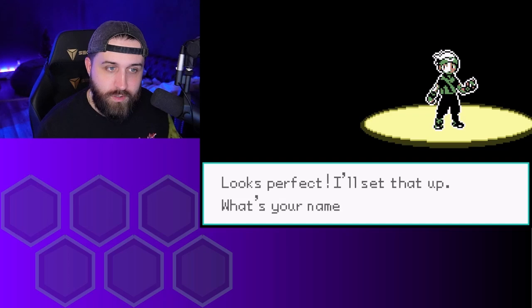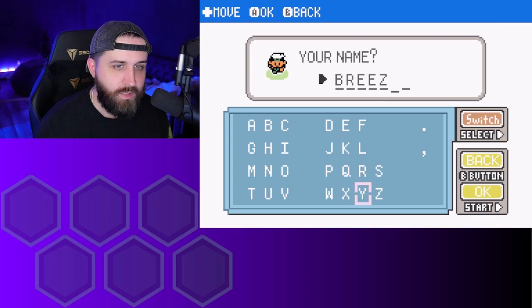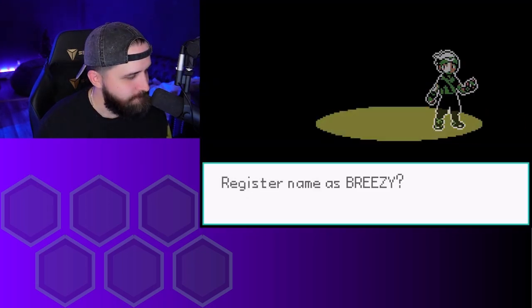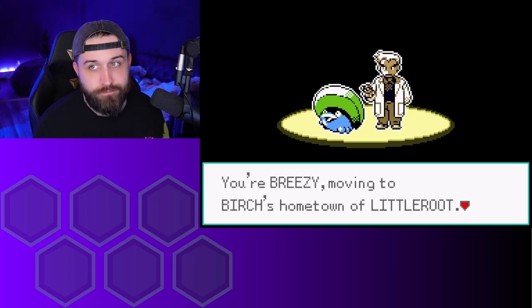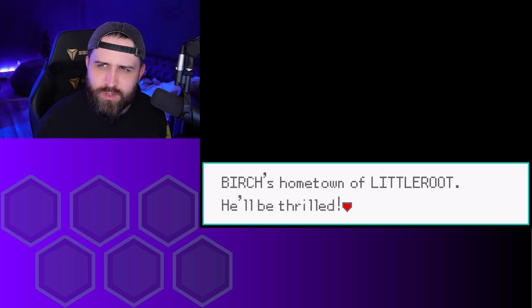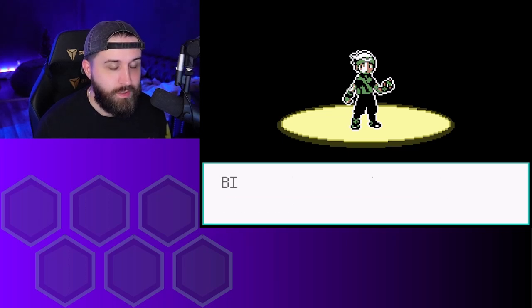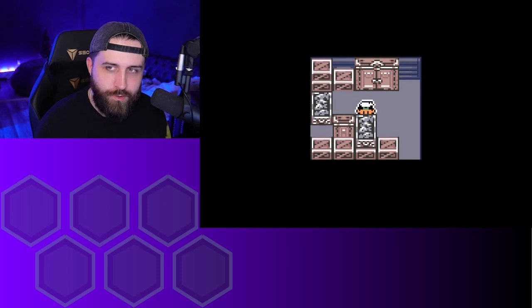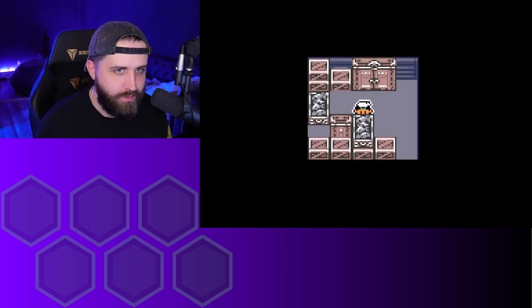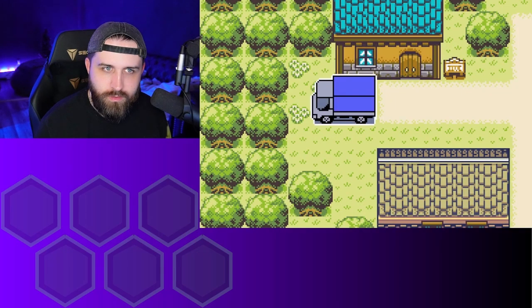Is it Sinnoh? Unova? Hold on — Unova's Gen 5. Gen 6 is... hmm, can't think of it. And then it's Alola. Then what is Gen 8? Sword and Shield — Galar. And then Gen 9... are there any regional forms in Gen 9 that I can use? That's how I did Galar — I just cheated and used Galarian whatever. Am I super blanking on this right now? I think I am.